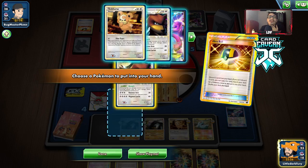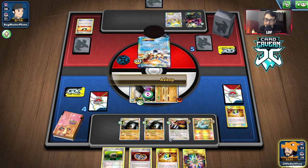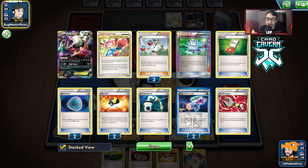We can just do this — Ultra Ball. Oh, Keldeo's prized. So much for our perfect top deck. That's fine, let's just put Rainbow Energy here — we're just going to have to pass. Let's see if we wake up. No — Dawn Fan, my boy, wake up. Why are you snoozing? This is where the Keldeo would have been nice, but it's prized.